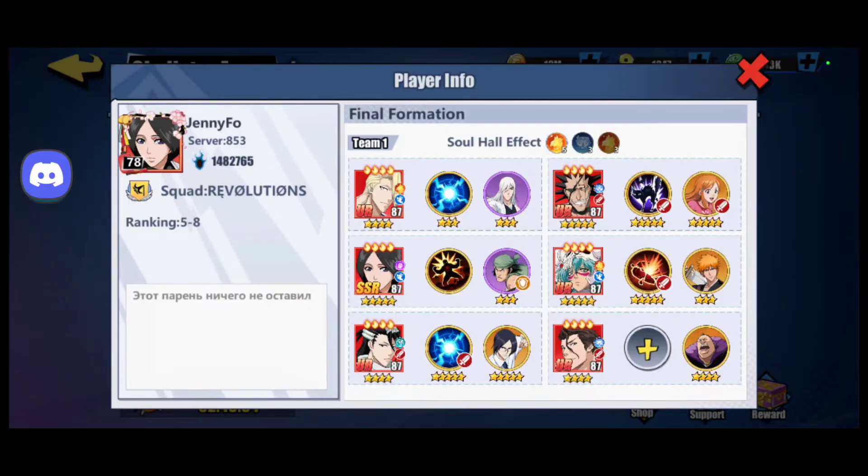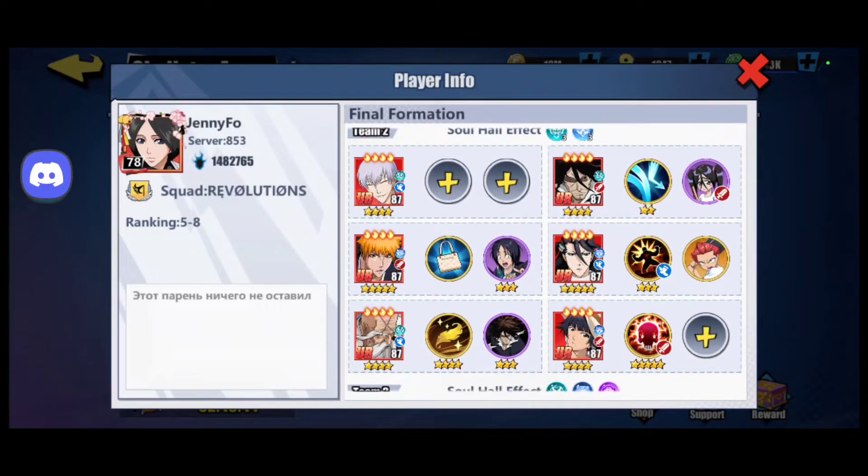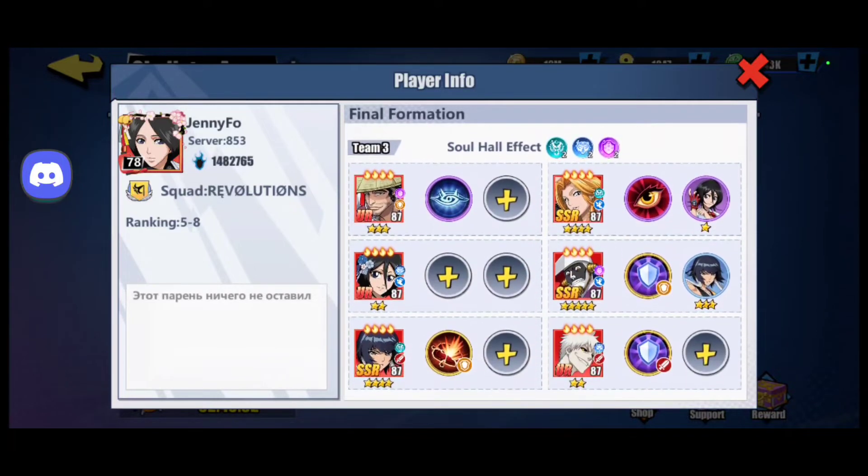This is how I paired them up against her. My second strongest team goes against her strongest team. Her Soifan event character I put against my lowest team, which is the White Ichigo rage loop team. And then all that was left was my strongest team against her weakest.